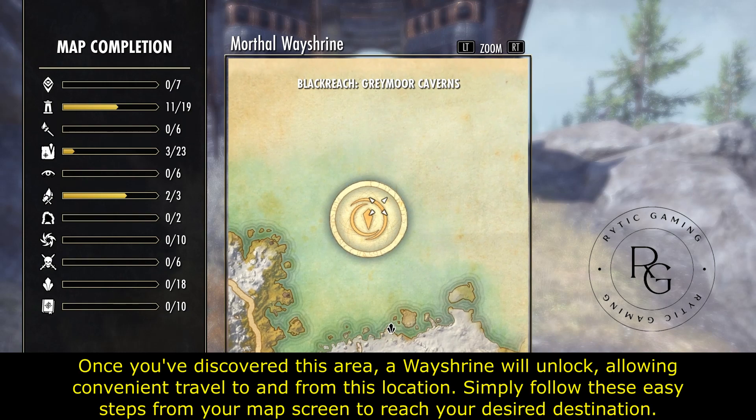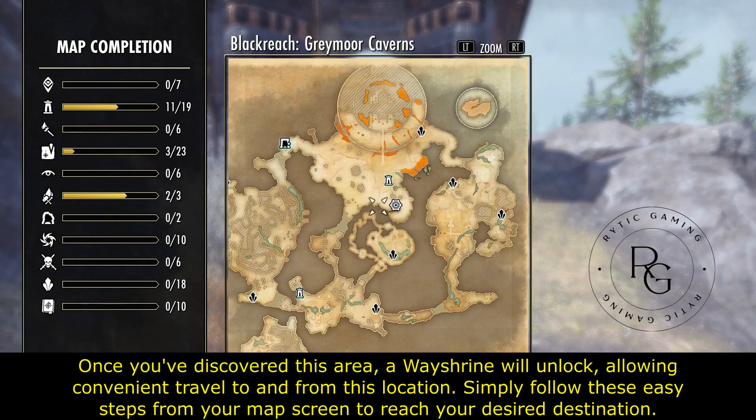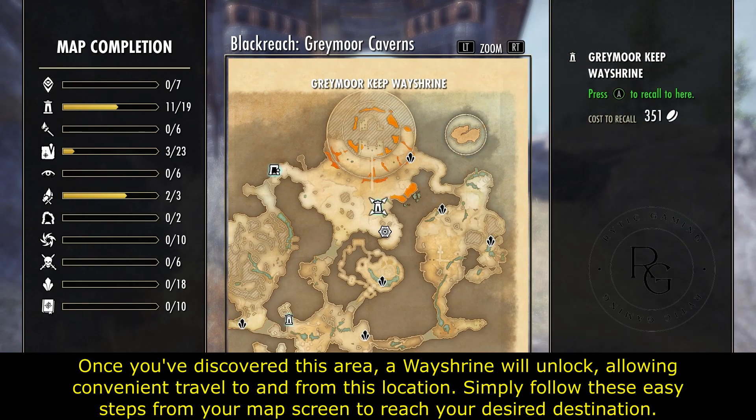Once you've discovered this area, a wayshrine will unlock, allowing convenient travel to and from this location. Simply follow these easy steps from your map screen to reach your desired destination.